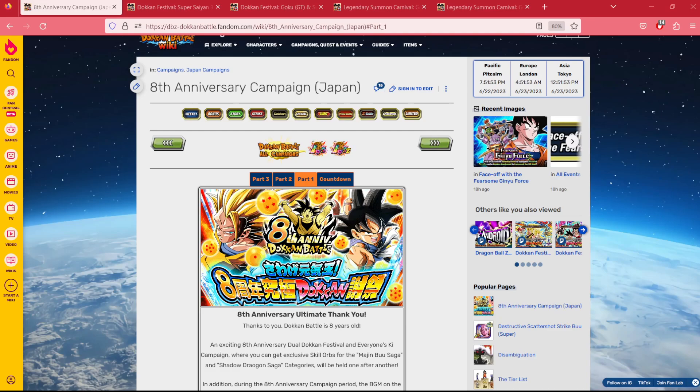It's a gacha game, right? How do you really strategize? In my opinion, there are three major considerations. That is, knowing how many stones we are getting during the anniversary, knowing your box and what is enticing to you, and knowing what lies ahead.